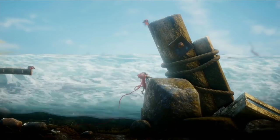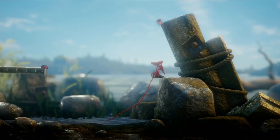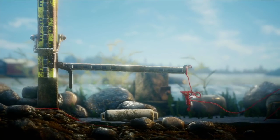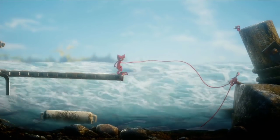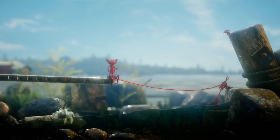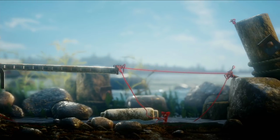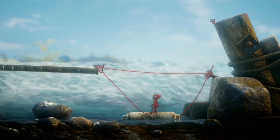Yarny needs that raft again, but getting it over to the other side is going to be a little bit tricky. You're going to have to build a couple of yarn bridges. Those yarn bridges can carry objects too, so you can make one to get the fender out of the water.